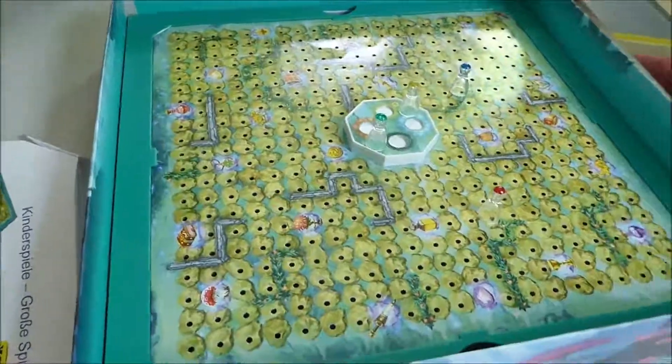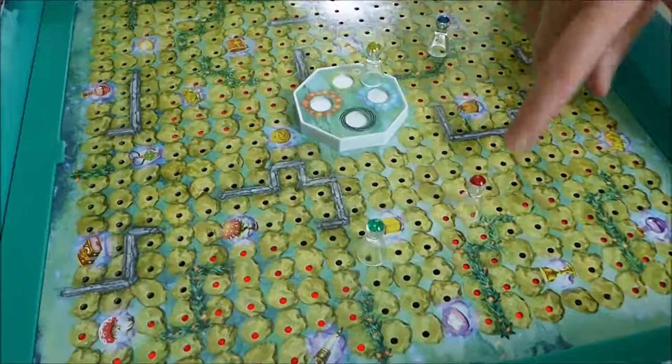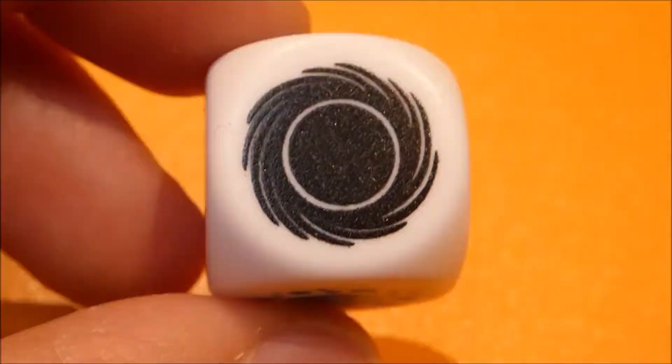If the die shows red, the red button is pressed. Now the red ghost lights mark the dangerous areas in the forest. All the players who are on a pass space that lights up red have to place their figure back in the clearing.